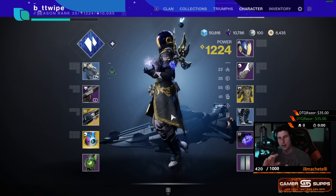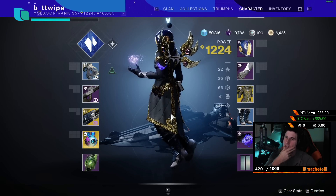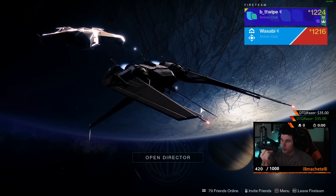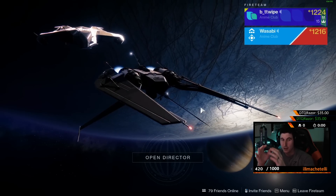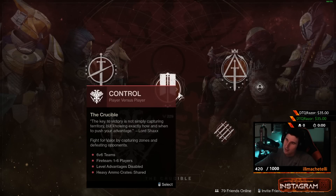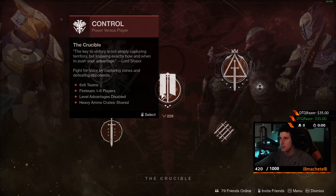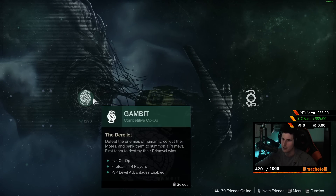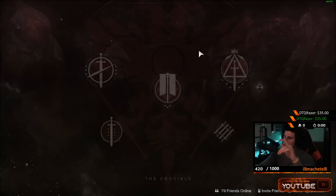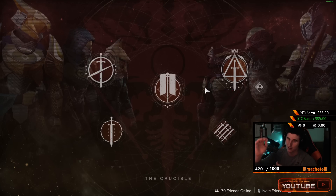Last but not least — the third character, your main. I'm a Titan main so I saved my Titan for last. Again, beat the story, run through the whole campaign, then do your powerfuls, then your pinnacles — the zero-of-eights and the pinnacles. After you've done both of those, you can finally do PvP: Valor rank-ups, Glory rank-ups, and even Gambit rank-ups. Save all of those until after your powerfuls and pinnacles on your main.